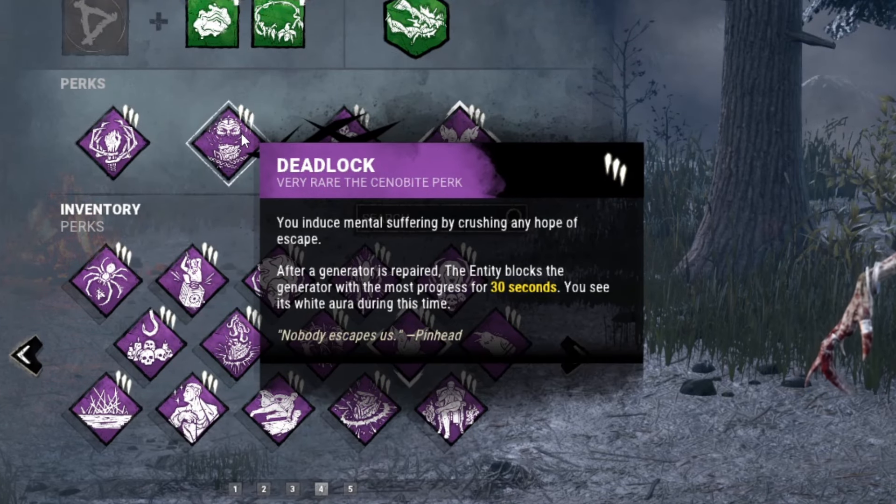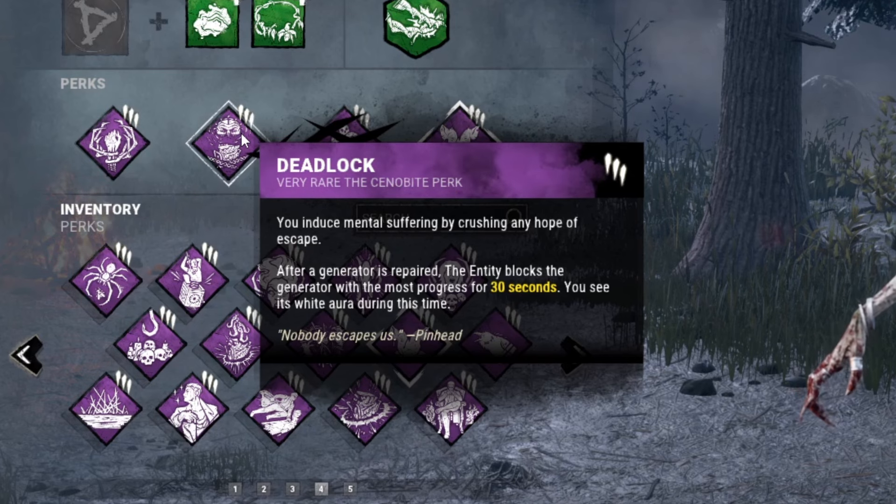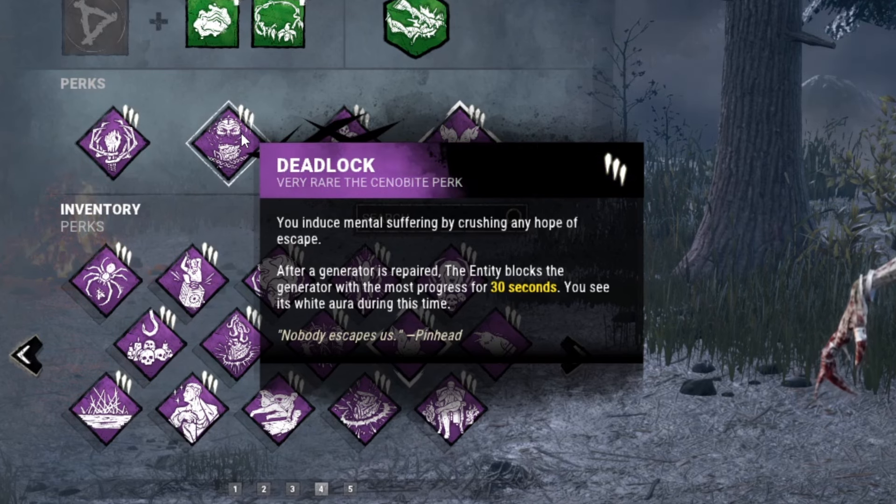After that we have Deadlock. The entity blocks the generator with the most progress for 30 seconds after a generator is completed, so it helps slow down the game a little bit.